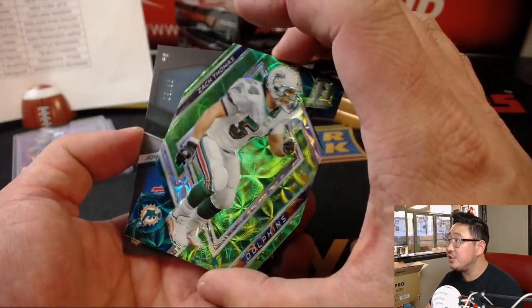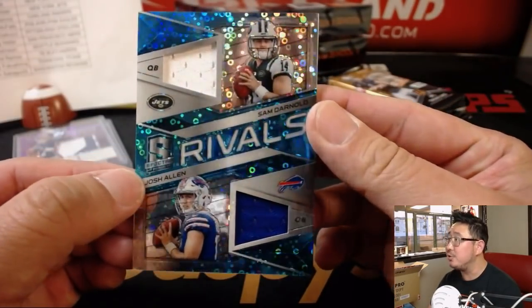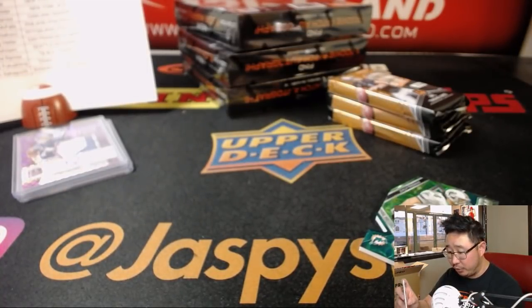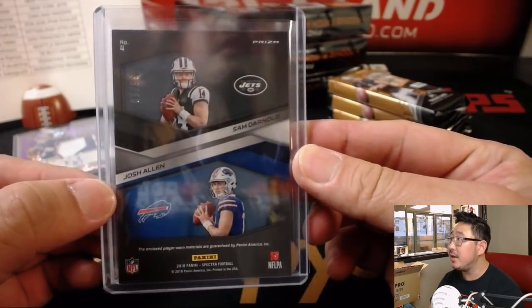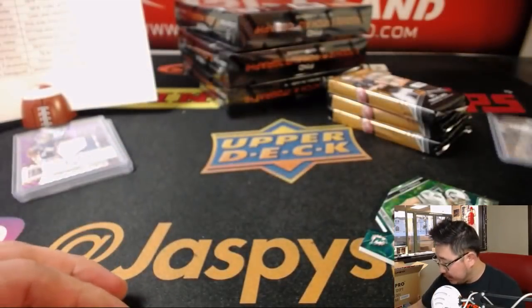And then behind Zach Thomas is — Rivals Dual Relic, Sam Darnold and Josh Allen. I guess eventually they will be rivals once they start facing each other more often. That's a good future rivalry. Jets is Michael Golder, and then William Brewster has the Josh Allen, 35 out of 50. So that'll be a randomizer.